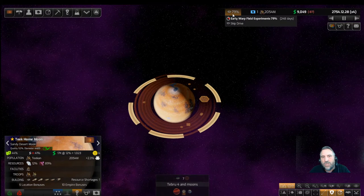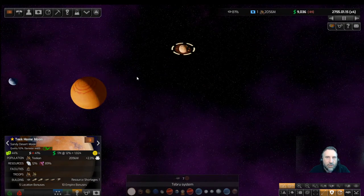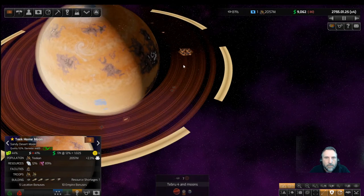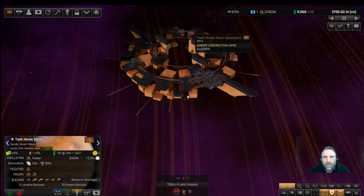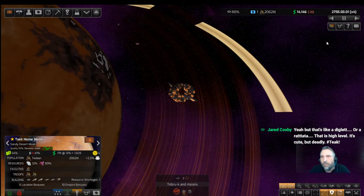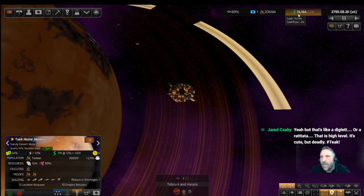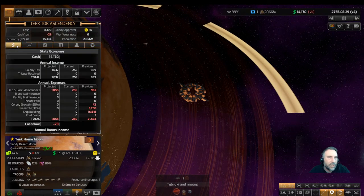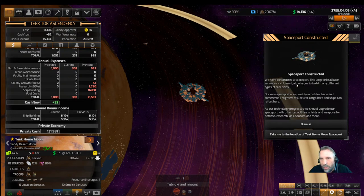Let's click up to times four until we get warp. Nothing else is going on this early — nobody has warp drives. You can see all of the drones coming out from the moon to build our spaceport. We're only negative 27 cash flow. Oh, we got a bonus — civilians asked us to build ships and we got a nice bonus income. Shipbuilding: 5,104. Now we're at 90% spaceport constructed.